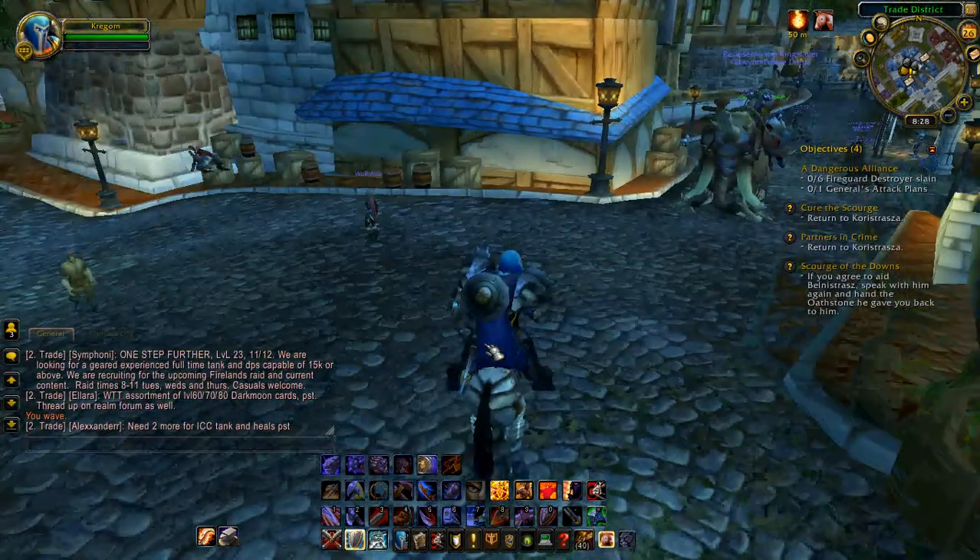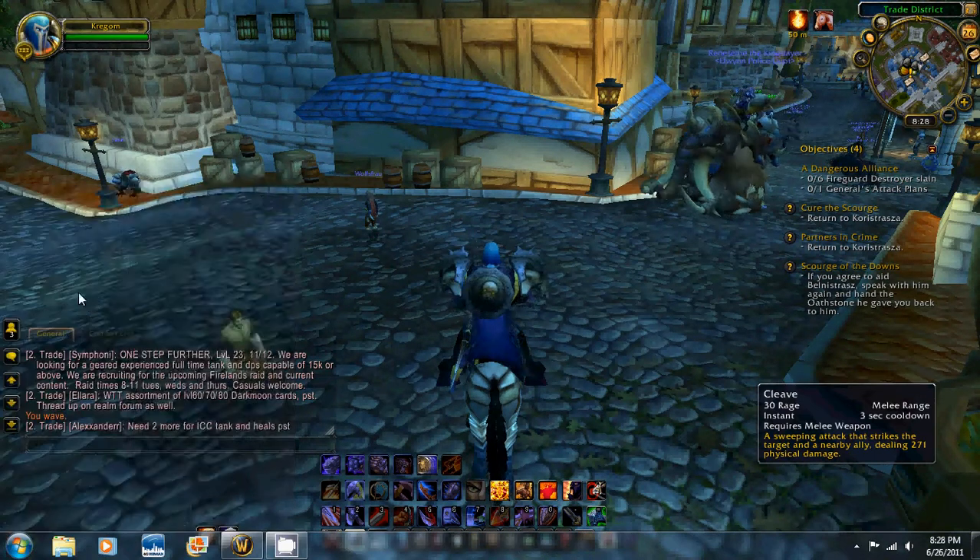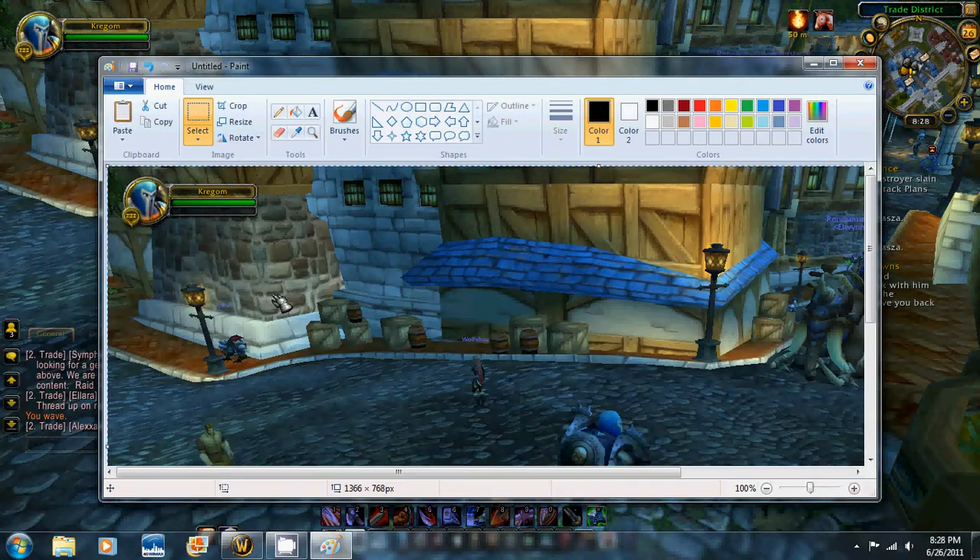So here, we'll try it. Press the Print Screen button, open up Paint, hit Control V — boom, you got it.